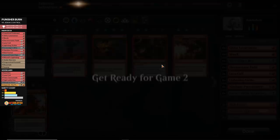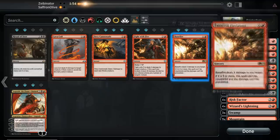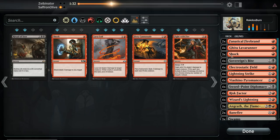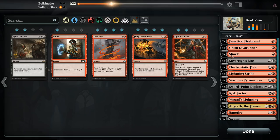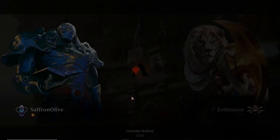Against Jeskai Control the plan is: go up Angraths, go up Banefires, go down Lava Coils. Go down Shocks or Firebrand? Let's go down two Firebrands and one Shock — actually, maybe keep Firebrand. It is repeatable, and on turn one against Control it probably adds up to more damage than Shock. Let's keep the Firebrands — we basically just want the most damage possible. I am literally stunned by how effective this deck is. When you see Sword Point Diplomacy, Sovereign's Bite, and Cinder Barrens, it doesn't scream 'good,' but it really works.